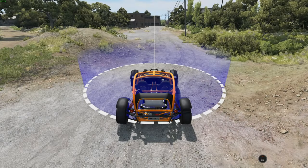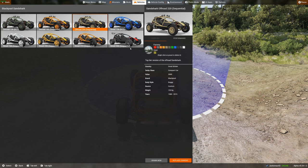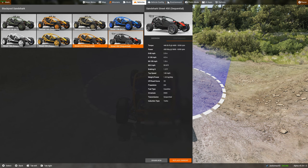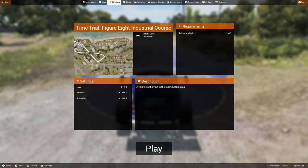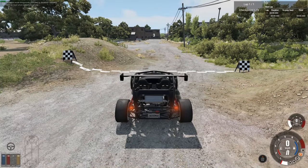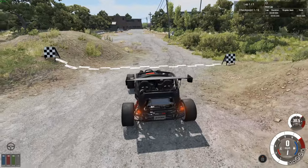We're going to move straight on to the fastest version — the street 450. 458 horsepower, 0-60 in 2.5 seconds — this is crazy. One lap — can I do this properly with this car? I'm hoping that the better aerodynamics will make it easier to control.